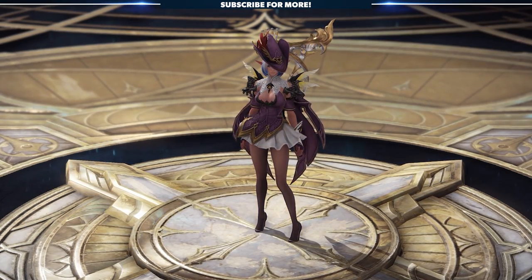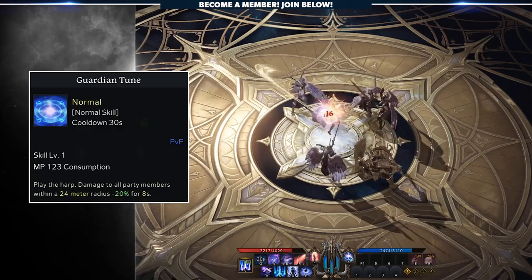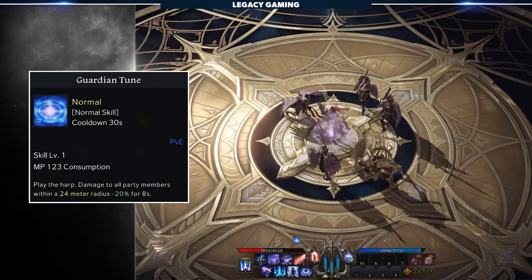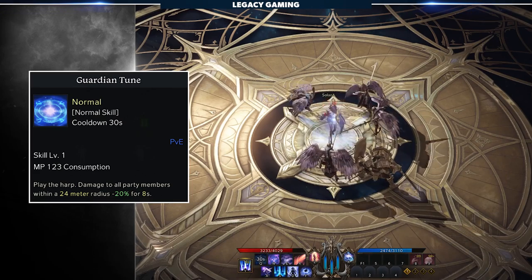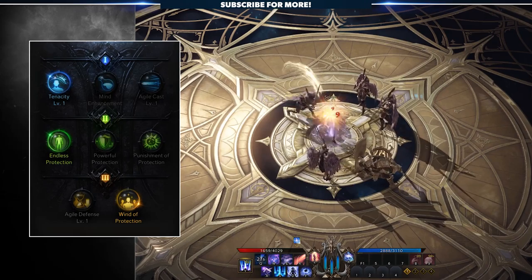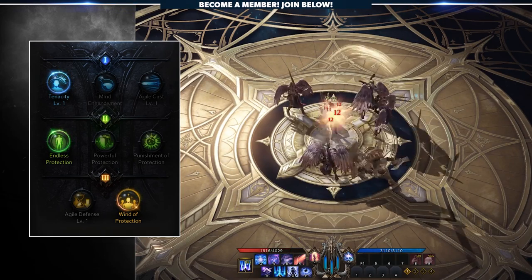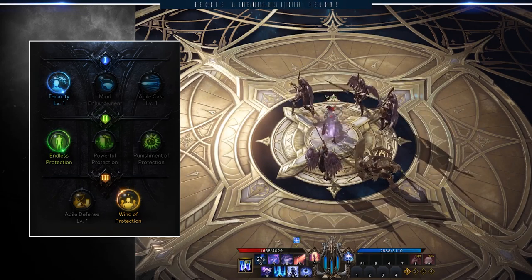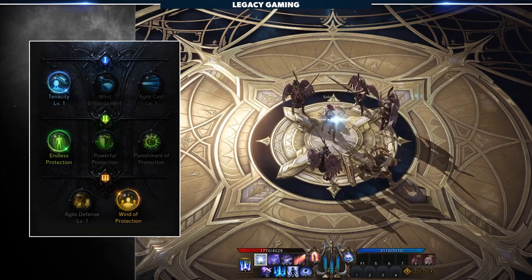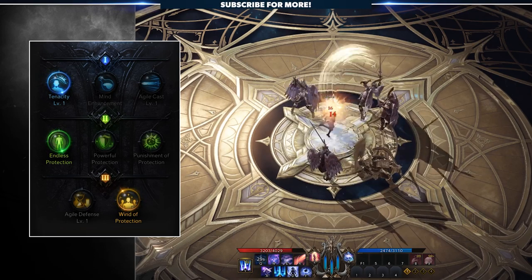The last three skills in our support build are new additions entirely — the first two being essential, and the third swappable depending on your situation. Guardian Toon is an ability you get when unlocking your first awakening, and it's an essential support skill that at a base level provides a 30% damage reduction to all party members within a 24-meter radius for 8 seconds. For tripods, we max this out and take Tenacity, Endless Protection, and Wind of Protection. Tenacity ensures you don't get staggered for basic attacks while casting this ability, crucial to get off in a pinch. Endless Protection further ups the defensive nature by making it so when the buff expires after its full duration, the players affected also receive a shield with a capacity of 15% of their max HP for an additional 8 seconds. And Wind of Protection makes it so when Guardian Toon is cast, it will also completely block a debuff modifier, allowing your team to negate effects completely — almost like a preemptive purge.